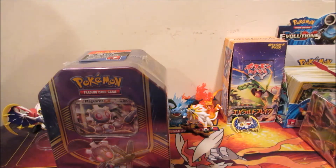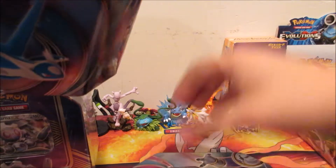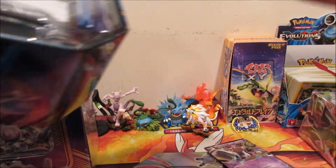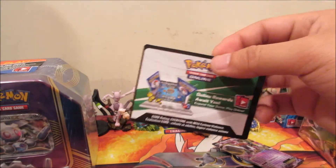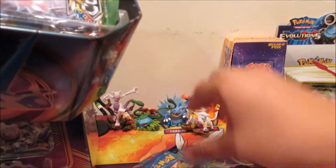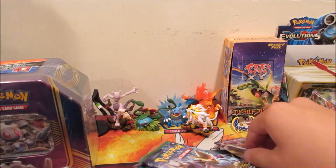So far in all of my tins that I have opened — I believe this is a reprint tin, because first of all the code card is super miscut. We get an Evolutions pack, a Fates Collide pack, and a Furious Fists pack, which is pretty awesome.